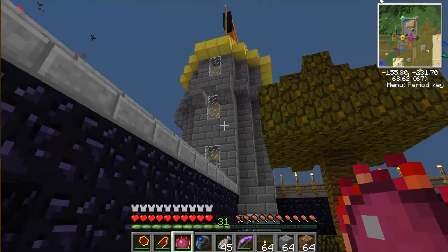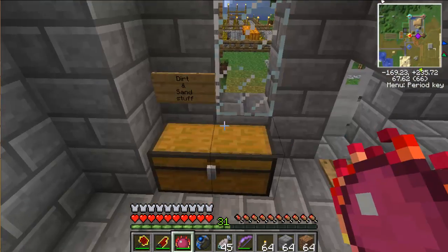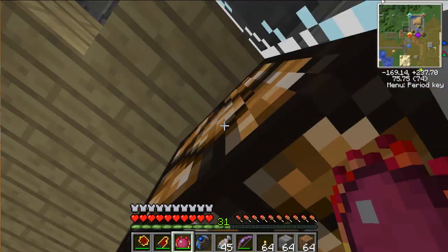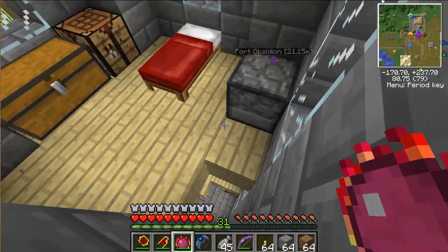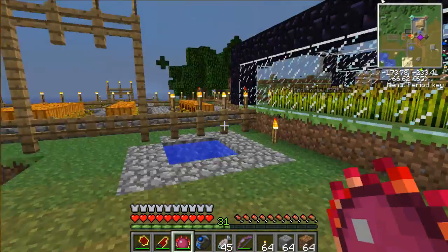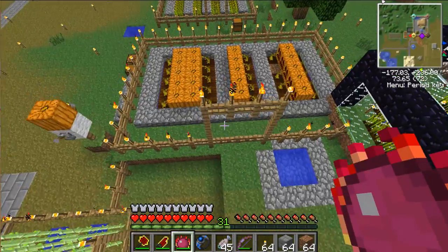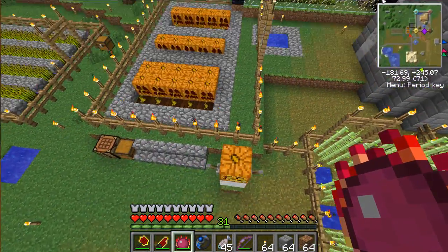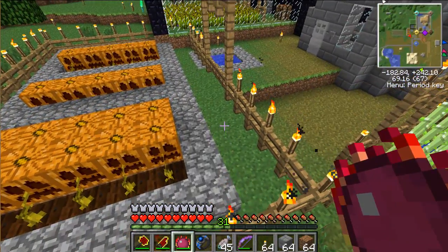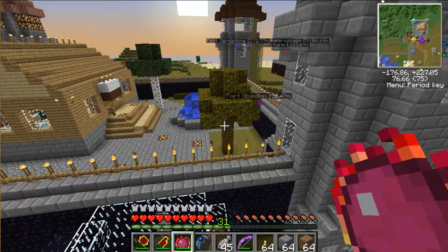I have the storage tower right here — this gold one. I did take out these stairs a while ago. The top floor is a guest room. Come outside to my greenhouse — wheat that I haven't been tending for a while. The pumpkin patch, which used to be a pumpkin and melon patch alongside a farm for cocoa beans. But cocoa beans don't exactly work in Techit — little slight glitch, but I'm not going to complain.